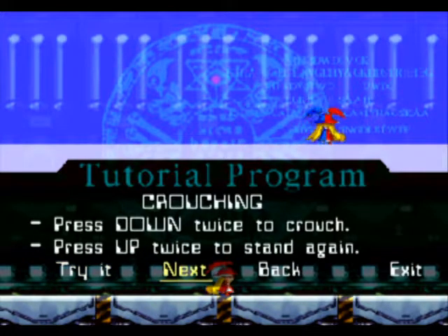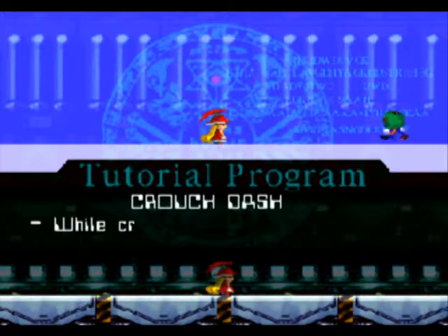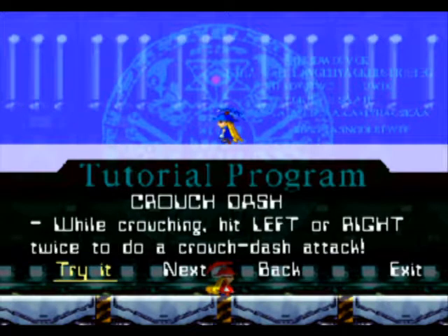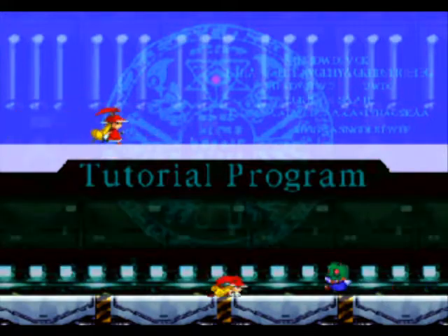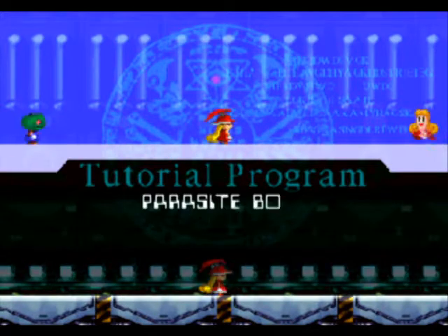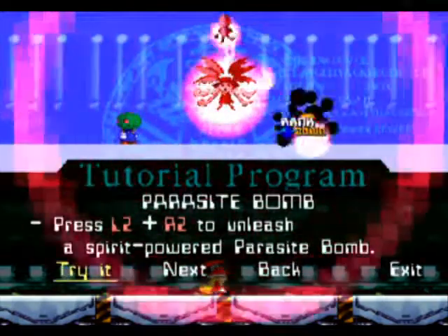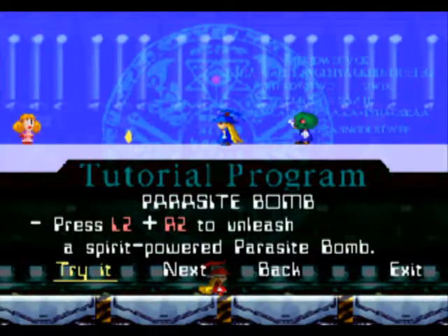Tap down to crouch — that one I might use a little bit, just mostly in one part of the game. It's not overly useful either, but it has uses. That's a pretty decent move right there — if you're crouching you can do that. It does a little attack of the same attribute that you're using, based on whichever direction you're facing. This next one is an interesting move, but I will probably never use it because it uses a full third of your spirit energy.